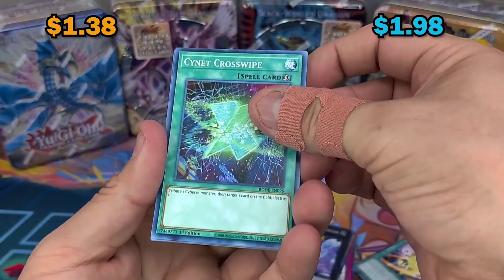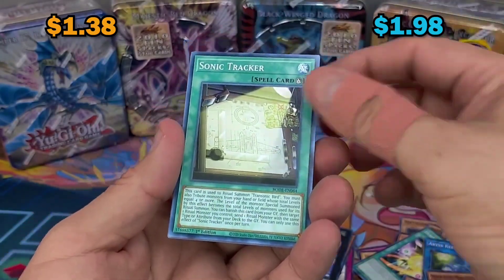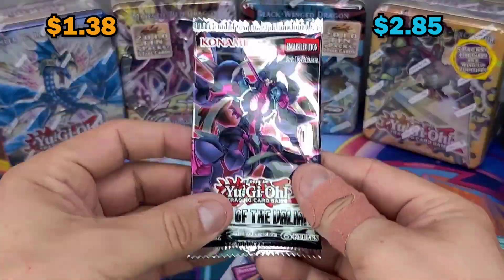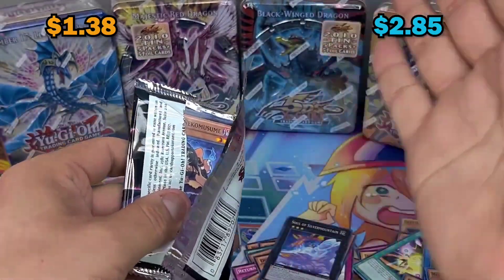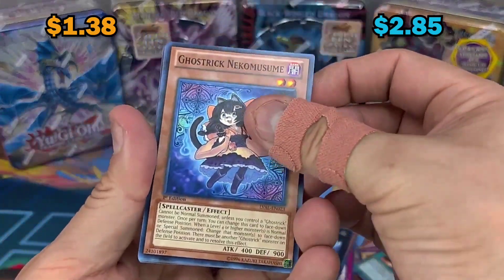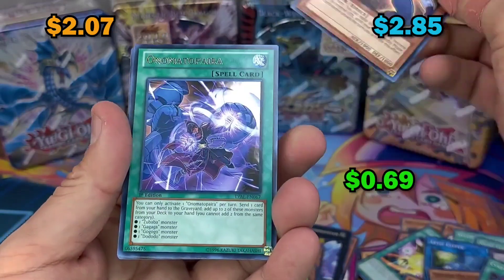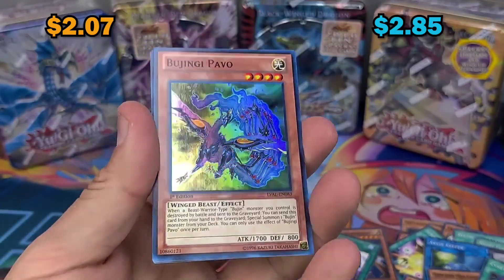More Burst of Destiny, some fire man. I added this Legacy of Valiant pack because I want to do like 10 versus 10 - I only had nine old school blisters. The Running Guardian, cool. Wajigi Pavo - another cool artwork actually.